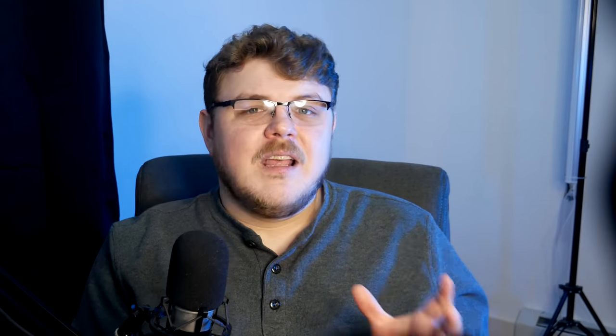Let's talk about notifications. Notifications are actually pretty great on the Steam Deck. But I'd like to be able to clear a specific notification, or press the Options button and clear all notifications at once, since they just kind of build up and live in that menu until maybe you restart the device.